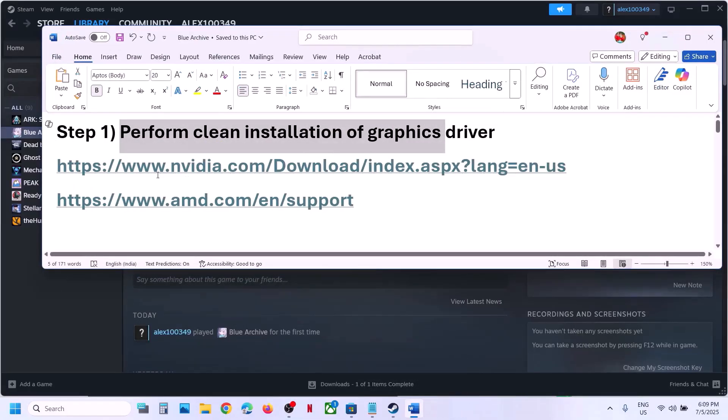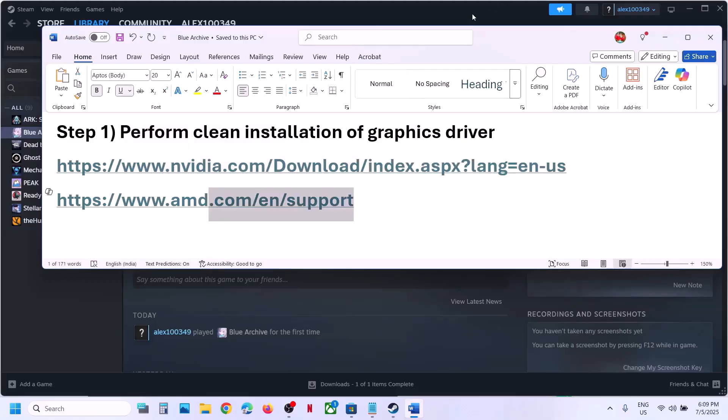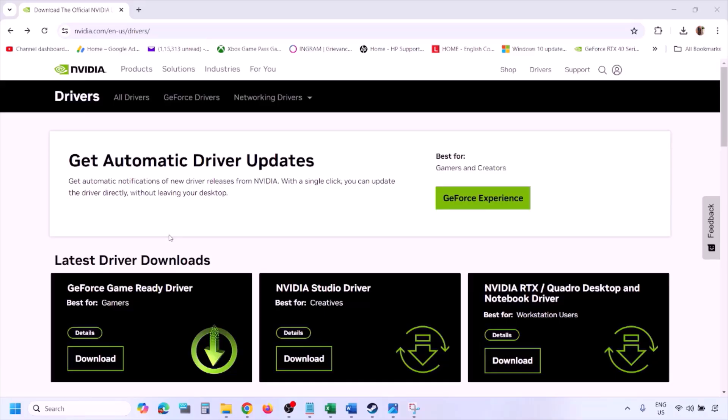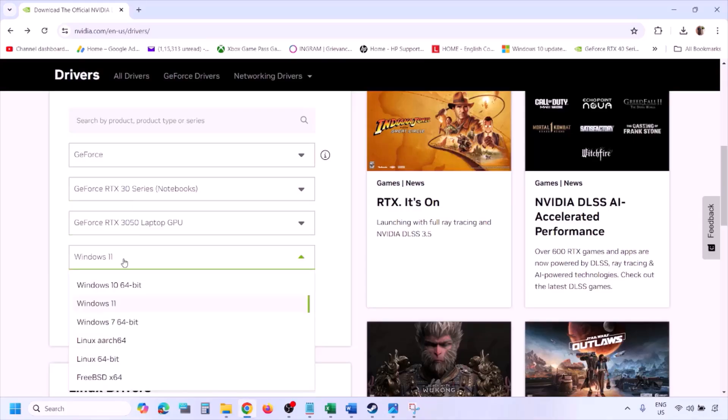If you have an Nvidia card, go to the Nvidia website. If you have an AMD card, go to the AMD website. I'm showing for Nvidia. Go to the Nvidia website and then select your graphics card from the list. Make sure that you select your graphics card and then select the right operating system.